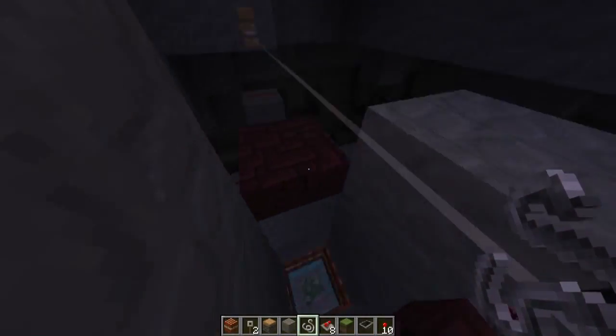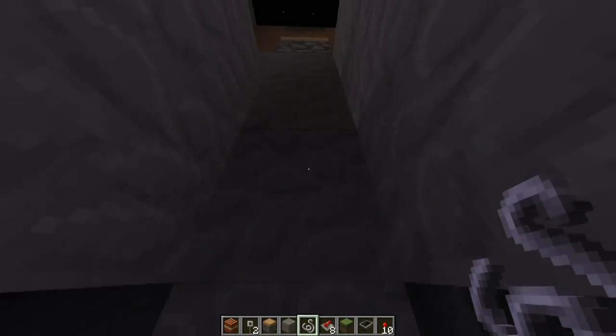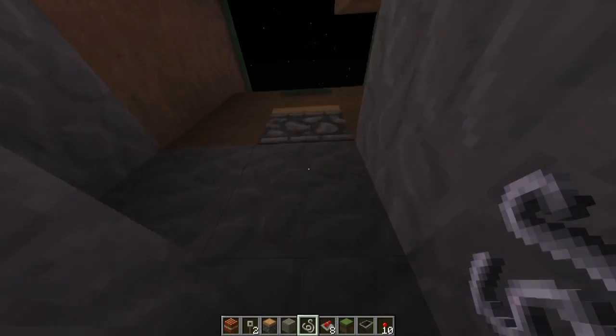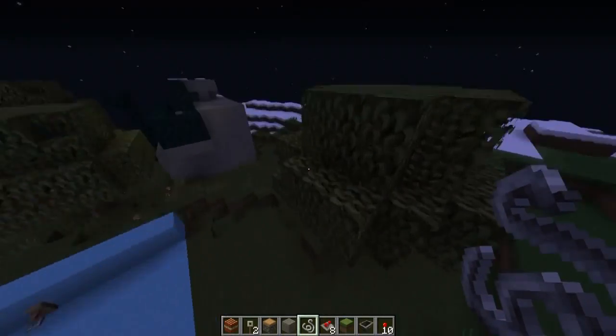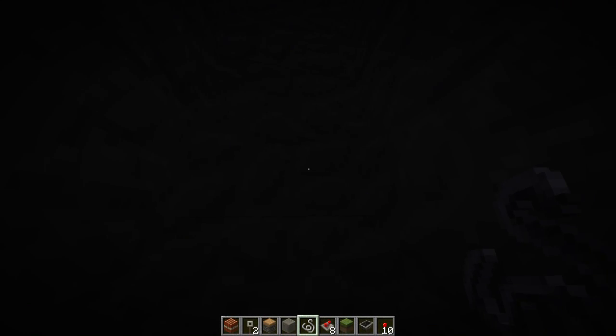It's two down for that, and then for the string it's six down — so one, two, three, four, five, six. Six down is pretty good to put down the string, and right here is where we're going to put the trigger to set off the blast. This is where we're going to put our actual cannon.